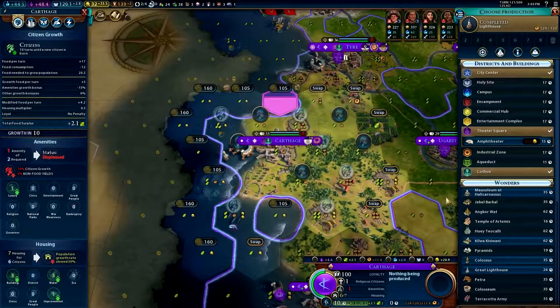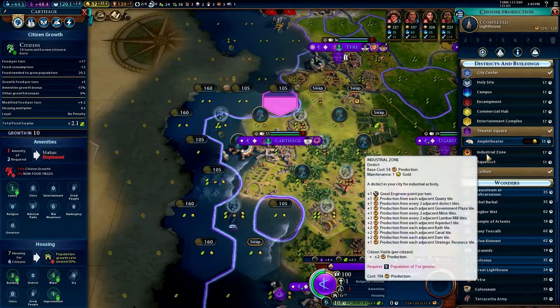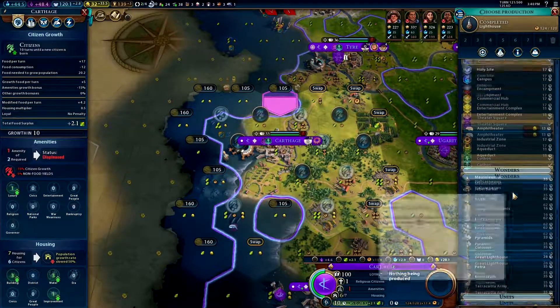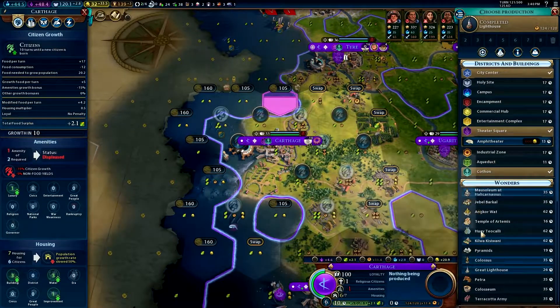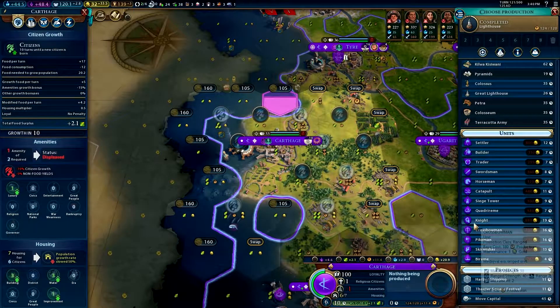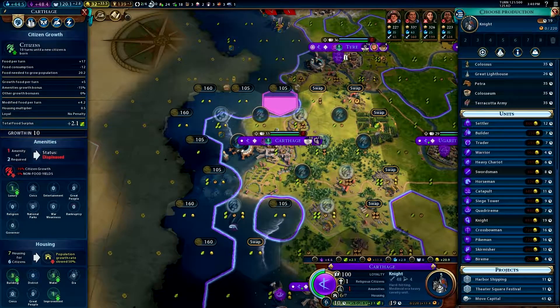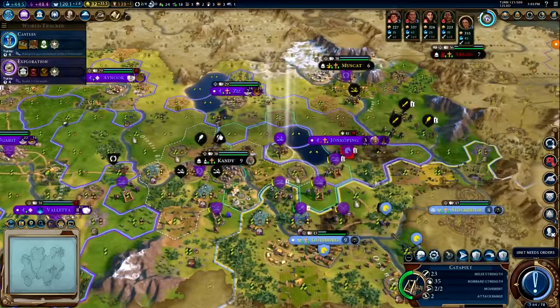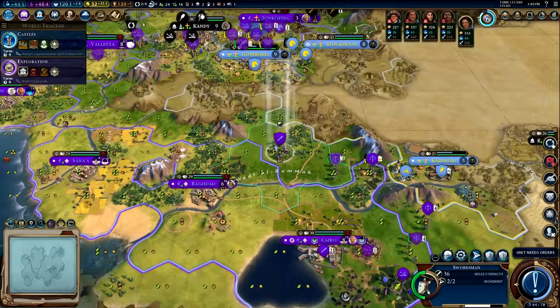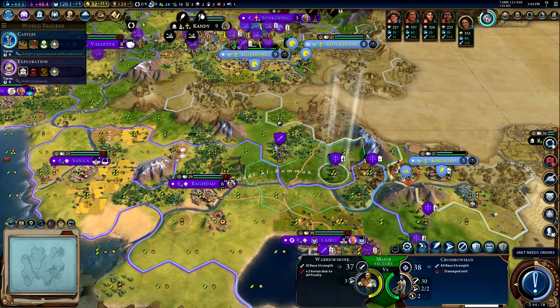One more turn and it's open season once the walls go down. This is Carthage, not our capital. I think we're gonna need some more units — we could build a knight, that'd be great, let's do that. What's up with you? Where'd you come from, you just showed up. We got a problem over here.